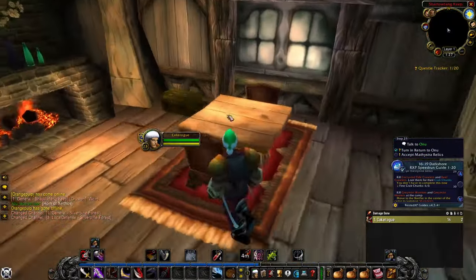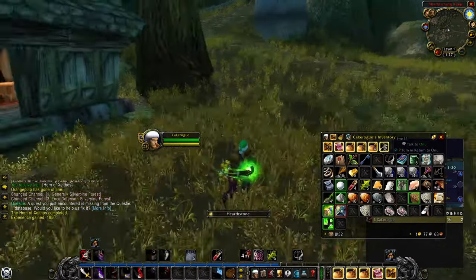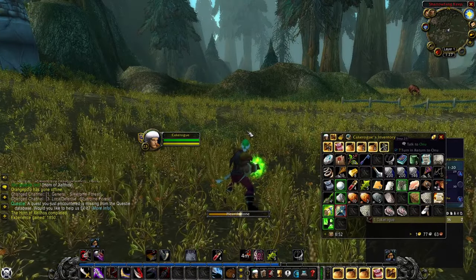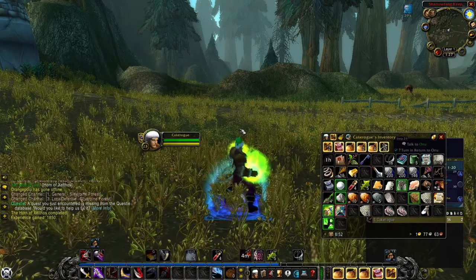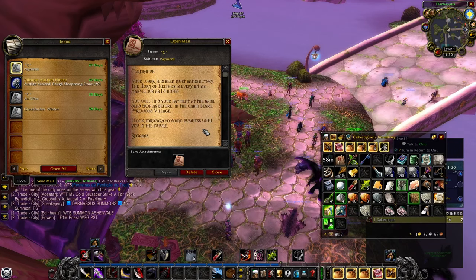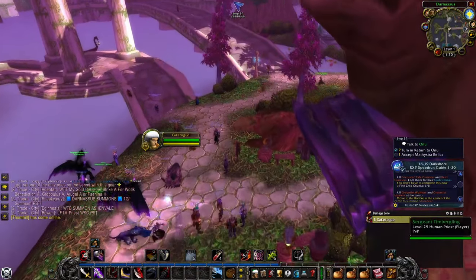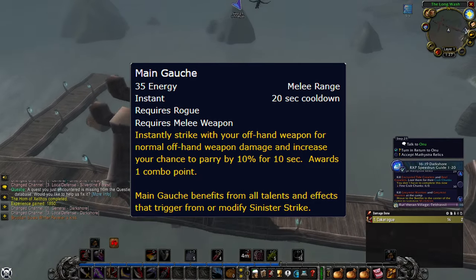Return to the hut in Pyrewood and turn in the Horn of Xavaric quest, then hearth or run to Southshore and fly to Ironforge. You'll get another mailbox message saying to come back to the hut — return to the hut and you'll receive Deadly Brew from a chest.